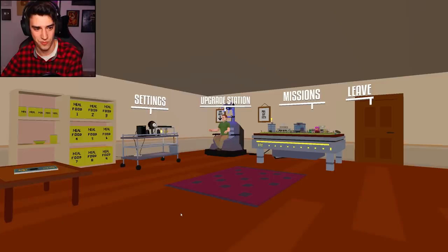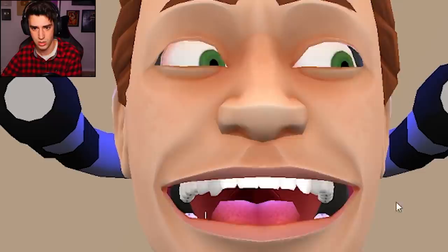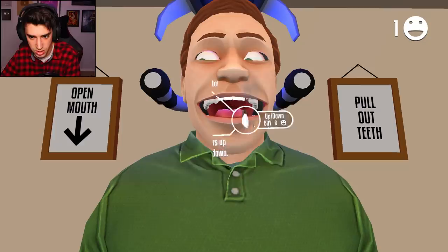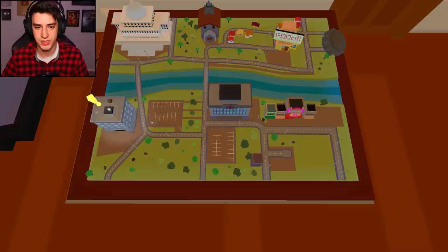This is my room - meal food one, meal food two. Oh my gosh. Upgrade station - pull out teeth. Why would I want to do that? Oh, I can move his eyes - it's so creepy. Emotive display system, level zero: express your innermost feelings as if they actually exist. Okay, I'll buy that. Expressive facial pistons - move your eyebrows up and down. Oh, I don't have enough smile points. This exists, this really exists.